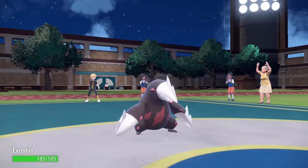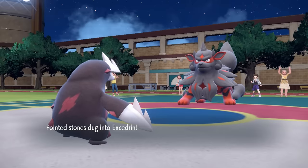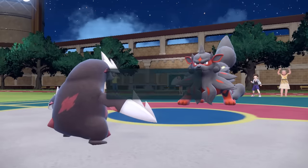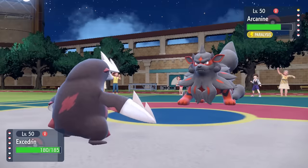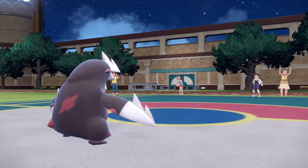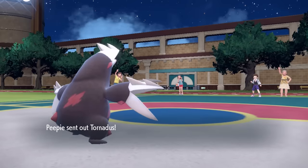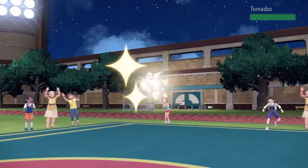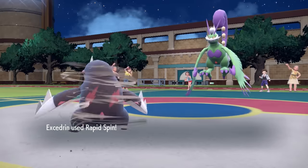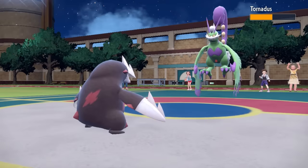Seeing that Head Smash kills puts me in a spot where I know this thing is Choice Banded — it's stuck in Head Smash. Now Excadrill comes in pretty safely. I can go for Rapid Spin, get rid of their Stealth Rock, and Arcanine has to get out of here. That thing being paralyzed is great because Excadrill easily outspeeds since it's not Scarf. They predict the Earthquake and bring in Tornadus. I go for that Rapid Spin, which chips it down below half and also gives me a nice speed boost.